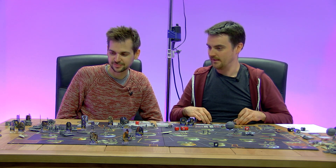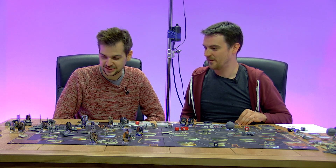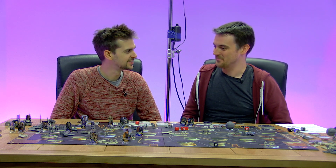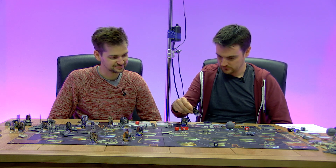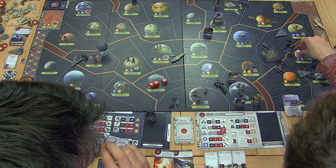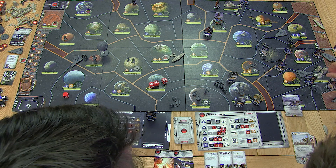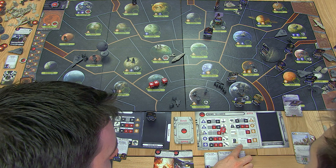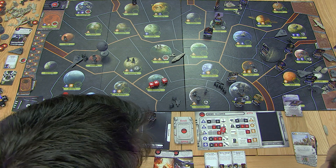An AT-AT on Hoth versus shield generator, ion cannon and some troops. If I remember The Empire Strikes Back well, those rebel troopers on Hoth did not hold out against that attack — they all got shot to bits — but they held out long enough for the transports to evacuate everyone. Maybe we can do a bit of reenactment here. So it's going to be Admiral Ozzel leading the fleet in — they leave one trooper behind to maintain control, and it's an AT-AT and two guys.